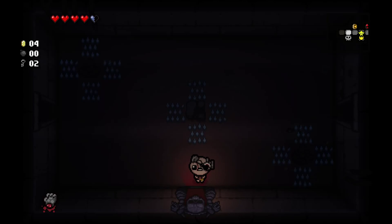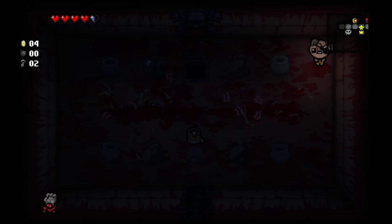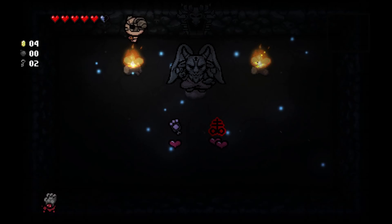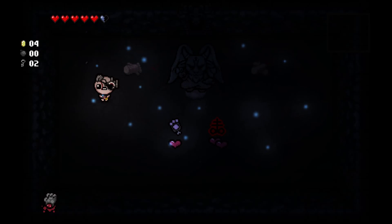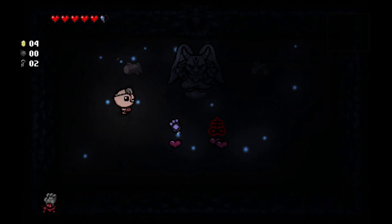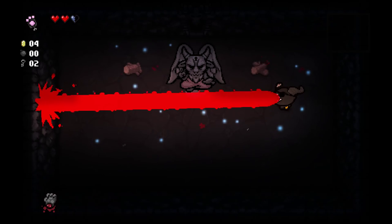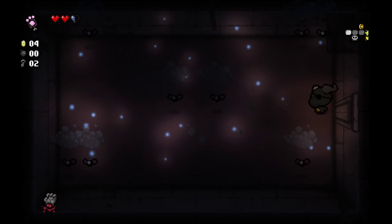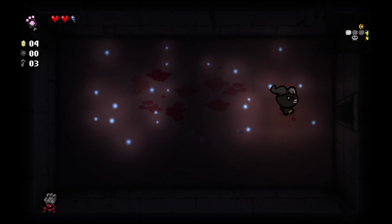The Habit gives us charges on our active item whenever we take damage. We don't have enough money for it yet, but I'm going to visit the Arcade and trade some health for money. Let's go find the boss first — we get Larry Jr., which is a pretty good boss to use Technology on because it's a multi-section boss. We also get Brimstone, which gives us a very powerful laser. I'm going to take it.